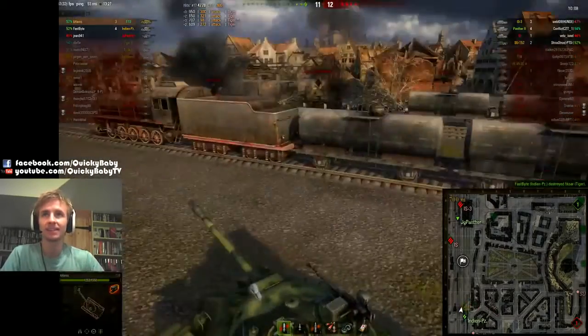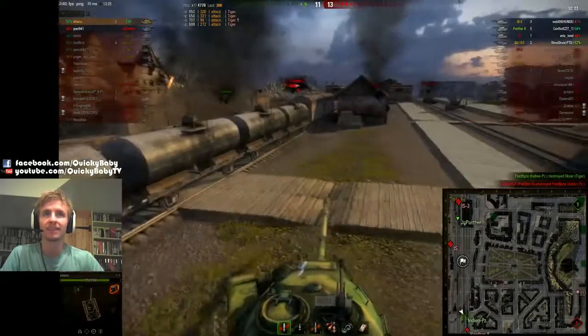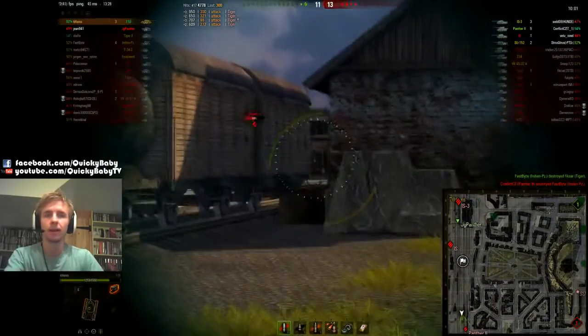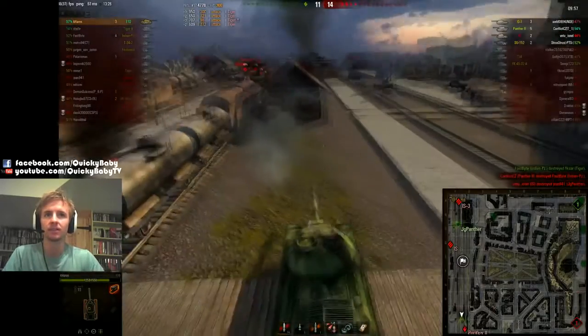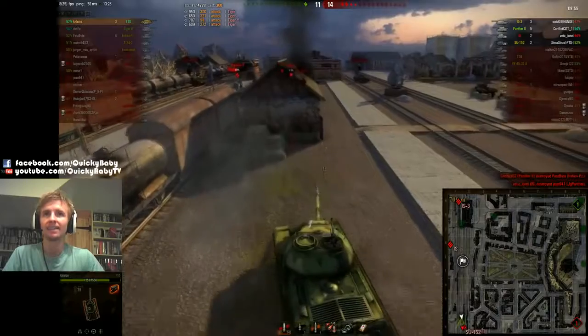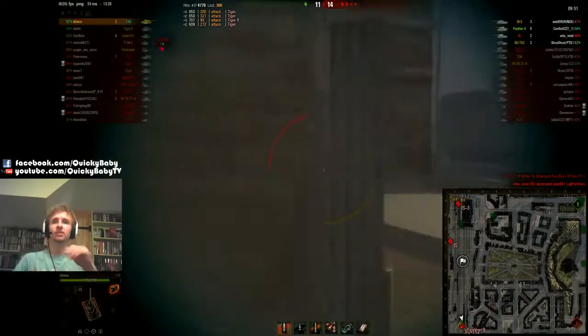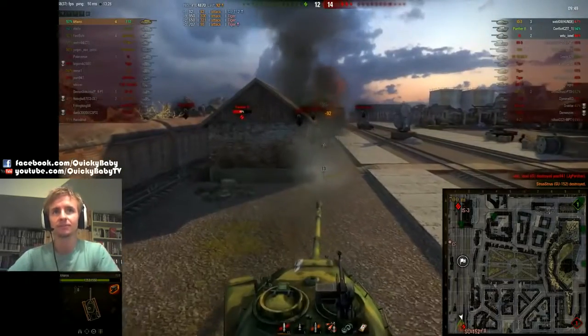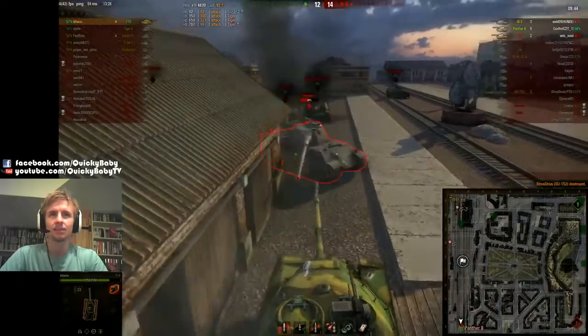The Indian Panzer takes out the Tiger, but then gets taken out by a Panther 2. And guys, the Panther 2 is the best player on the enemy team — he's picked up five kills. And Kehers has also got to deal with an SU-152. So his team just all died. It's him versus four opponents. Make that three, as he takes out the SU-152.